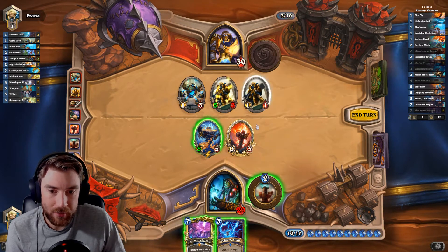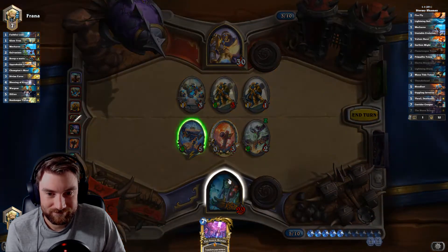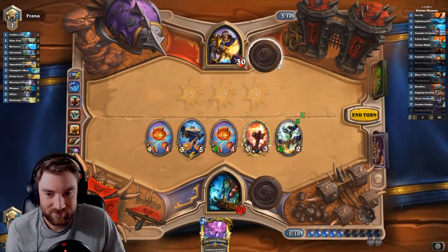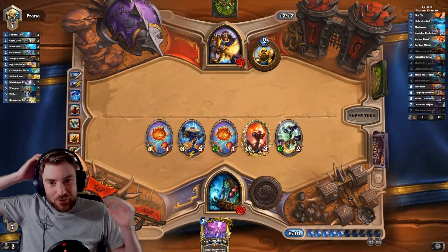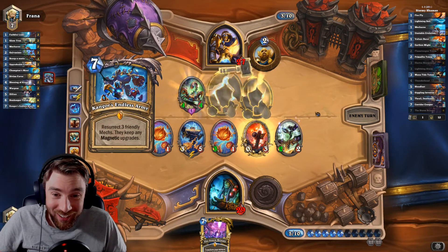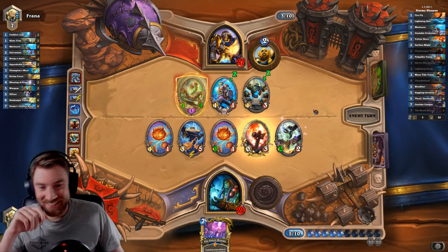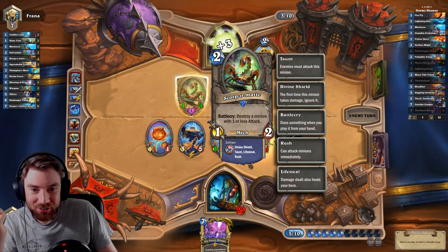Let's totem him — if we get spell damage, I'll Lightning Storm. And now we do the Stormbringer. Don't concede, don't concede. Come on! No! And it's got Rush — oh, because he put Zilliax on it.